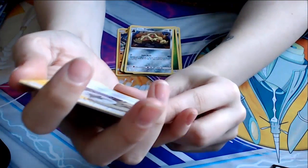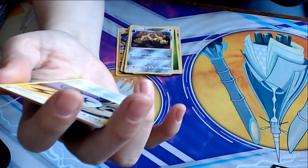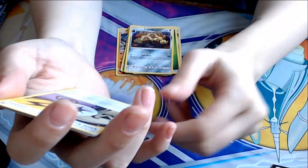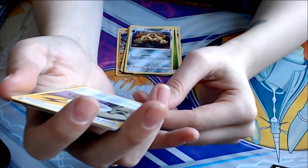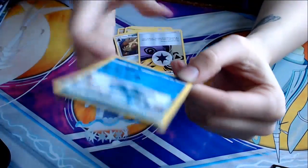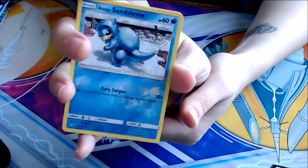This card provides basic energy. While this card is attached to a Pokemon, it provides Lightning, Psychic — but provides only one at a time. That's pretty cool. Alolan Sandshrew. Fury Swipes. That's a reverse holo there.